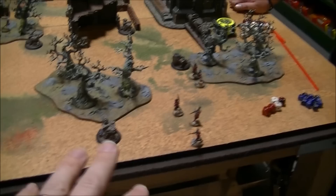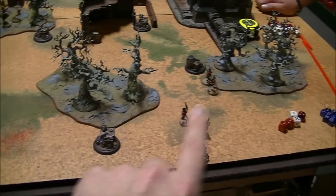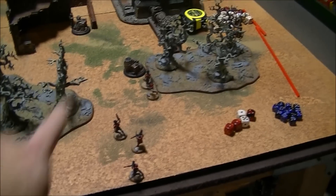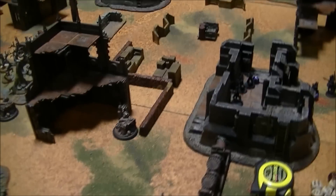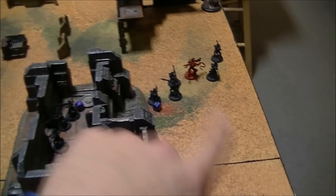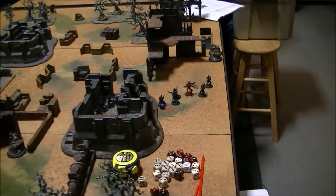For Matt's turn, the theme of the first turn so far is that Eldar are really slow — whether Harlequin or Dark Eldar. Everything kind of ran forward but only rolled ones and twos, just like I did. Matt's going for this objective over here and trying to get that one as well. He's got some warriors at the bunker — they tried to take some pot shots at my Harlequins, but he didn't roll high enough through Veil of Tears to shoot them. It's just a whole bunch of slowness from Dark Eldar, but they're getting into position.